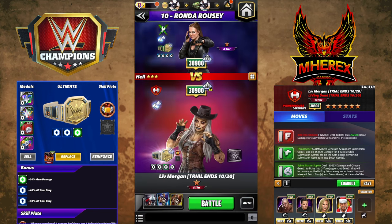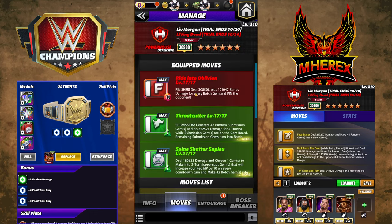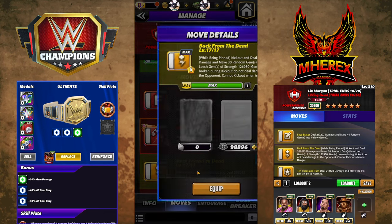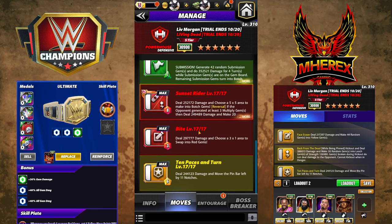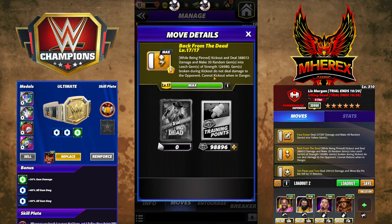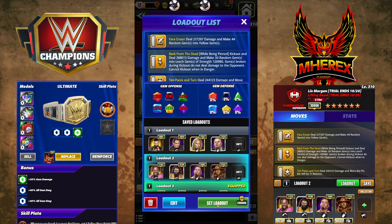There's better at the end of the video than that, so triple yellow - interesting. We're going to forget about that awkward moment. We haven't seen these two yellow moves: 7 and 6 MP respectively. Face Eraser: 217k damage, 44 randoms into yellow. Back from the Dead: you've got to be pinned, you kick out - 388k damage, 30 random gems into leech gems, strength 126k. You guys know how kickouts work.